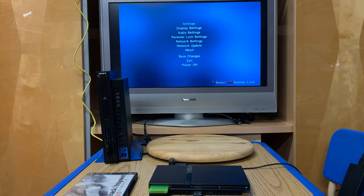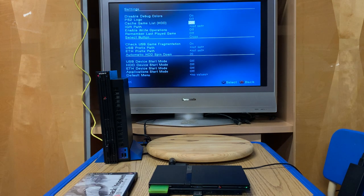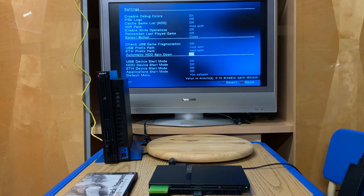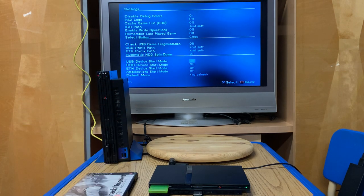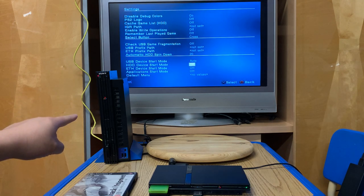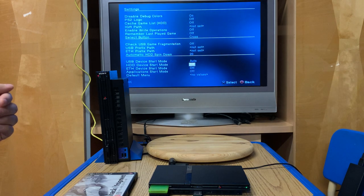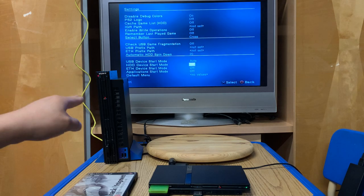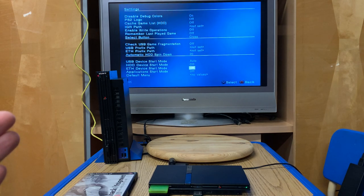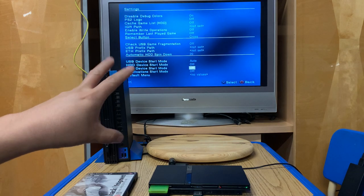At the very bottom you'll see it says 'gameless.' If you hit circle nothing happens yet because nothing's configured. Go to settings, come down to 'Check USB Game Fragmentation' and turn that to off. Then 'USB Device Start Mode' says off - put that to auto. That's all we need to do. If you're using the fat PlayStation with the hard drive installed and Free HDB Boot, you can turn that on and put games on the hard drive, or if you want you can share a folder on your Windows PC over the network using SMB.